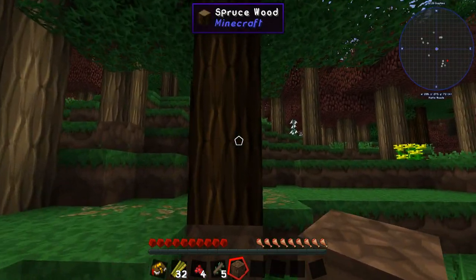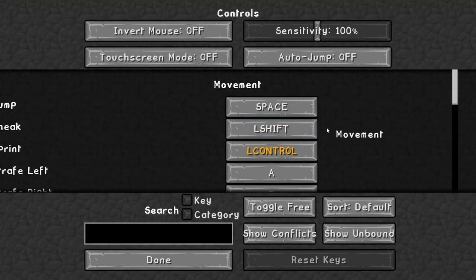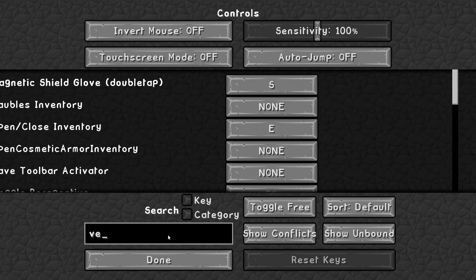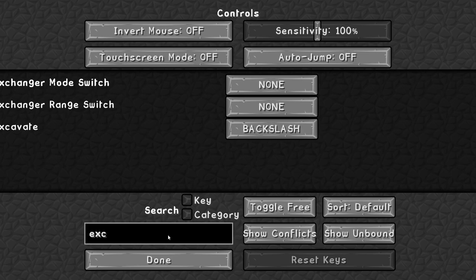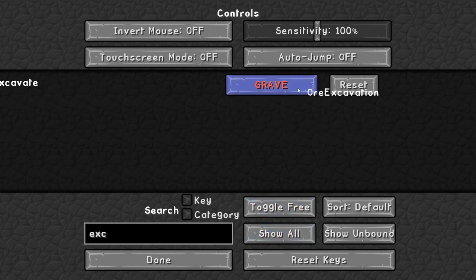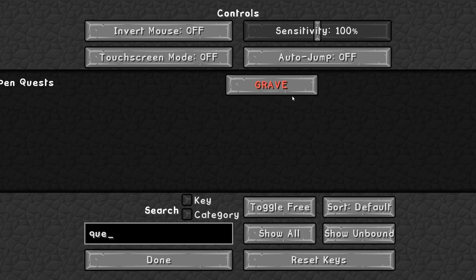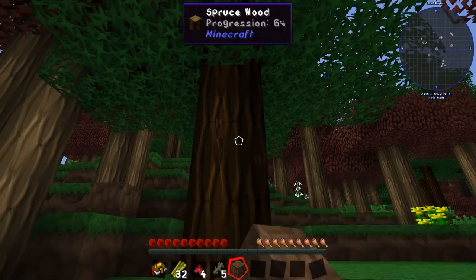We've got oak wood and spruce wood — let's start with spruce. Let me go into controls and reassign the keybind. I'll make that backslash — I know there are conflicts but that's fine. I'll also set the quest book key. That should work now, let's try it out.